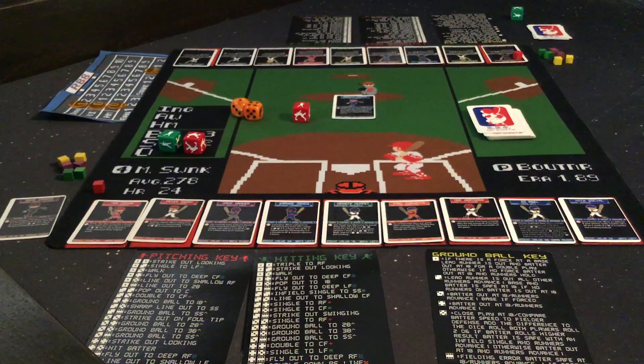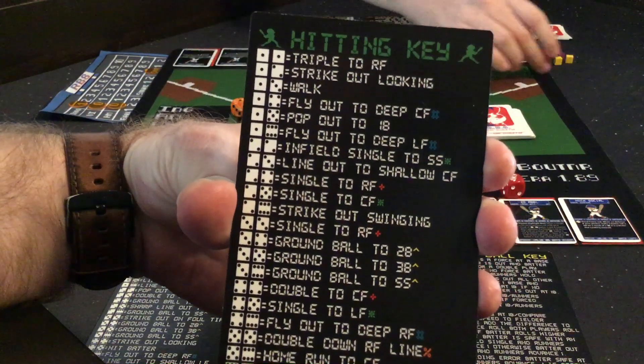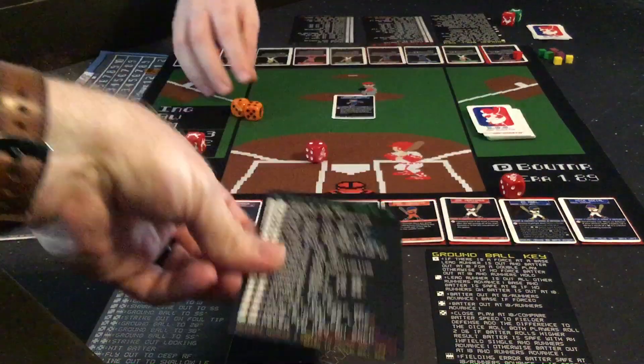May Donna — hopefully she can use that speed to get on base. Let's see what happens. Rolling from the hitting key, I roll a 2-6 combo. Looking at the hitting key, a 2-6 is not going to get me on base because I just struck out swinging. Yeah, that is not good.